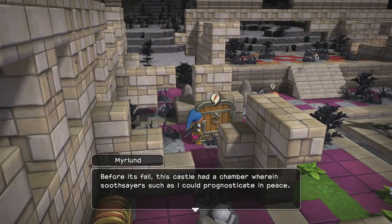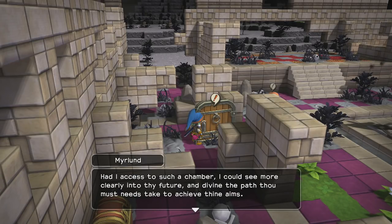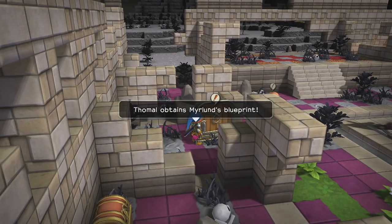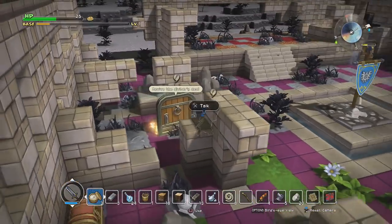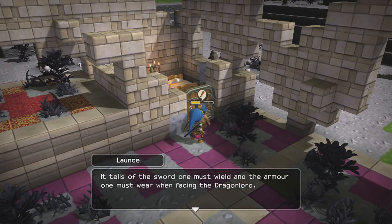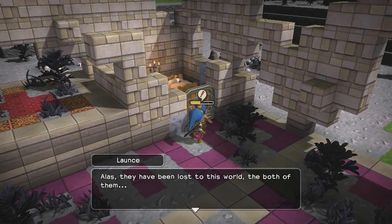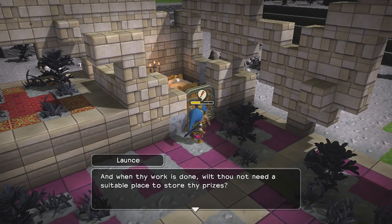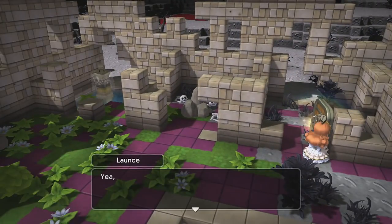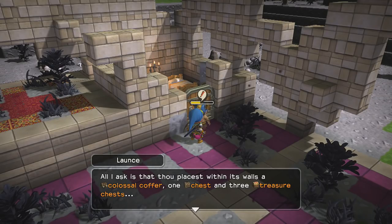Whatever you say, door — it looks like we're talking to a door right now. So you want us to build a diviner's den. I could build it there, or I could ignore you. Another blueprint. Let's see what he has to say — are you guarding my bedroom? Ooh, those sound really cool — Sword of Kings and the Aurora armor. We need to rebuild both of those eventually. So you want us to build a treasury. We need a colossal coffer, one chest, and three treasure chests. Also, bolt banners apparently.